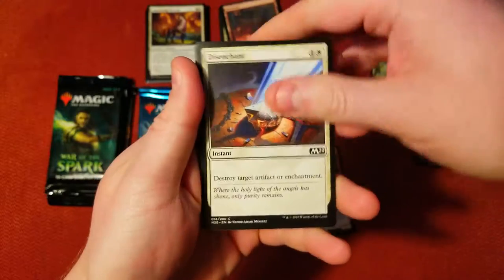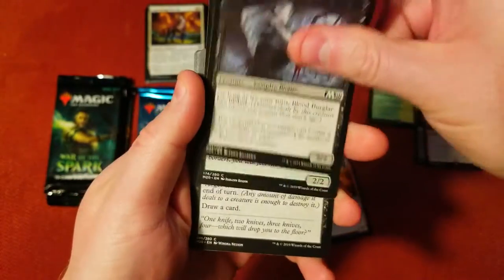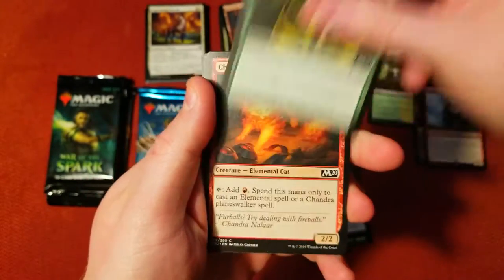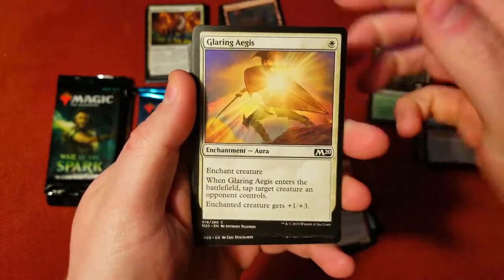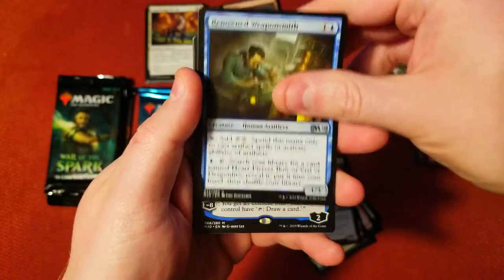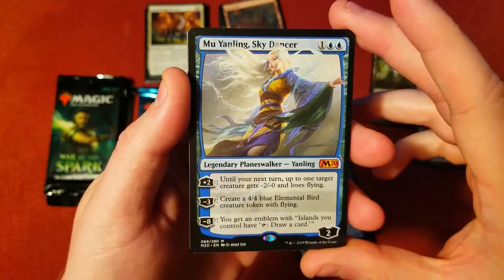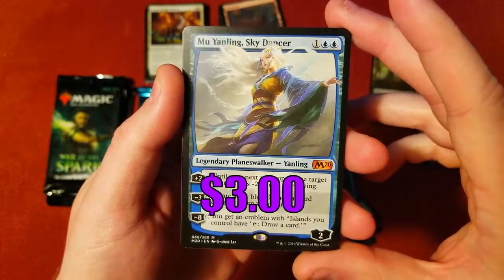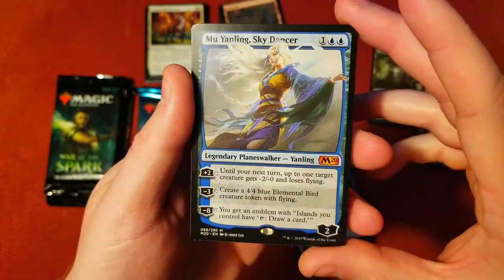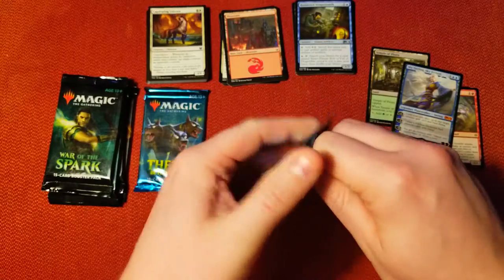Let's do one from Core 2020 — haven't opened a lot of these. Disenchant, Anticipate, Mental — all the classics are here. Sentinel Blade, Brand, Natural End, Embercat, Warden's Aegis, Fence, Beetle, Weaponsmith. Oh, good pull — Yanling, Sky Dancer! I have not pulled this one yet. Very cool — mythic planeswalker. Nice, Core 2020, thank you!